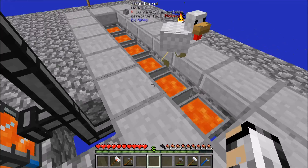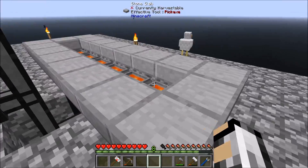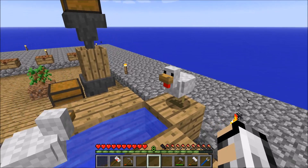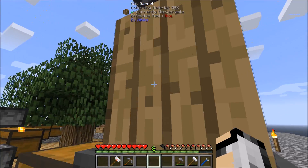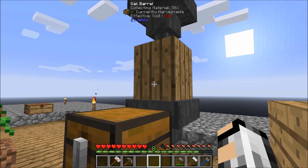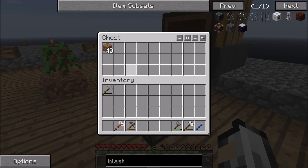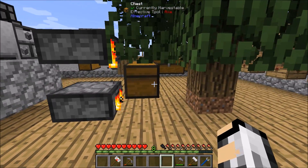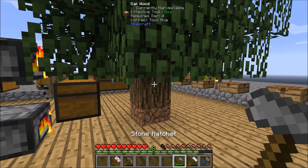To get obsidian, I'll just put the water along the top here and then I can go along and pick up the obsidian — they will just sit there and fill up as and when I need them. I'll also set up this little dirt machine here, where you put stuff in the hopper or the chest and it will go down into this oak barrel and then get sucked out into this chest as dirt.